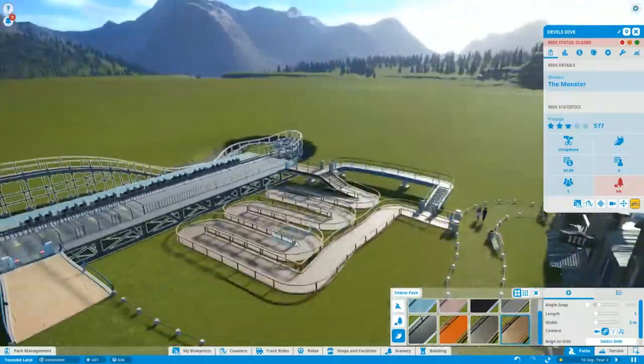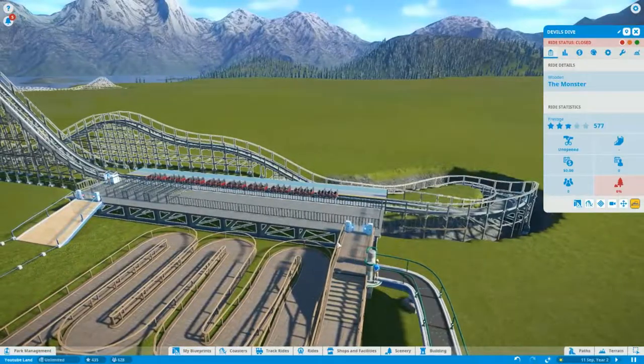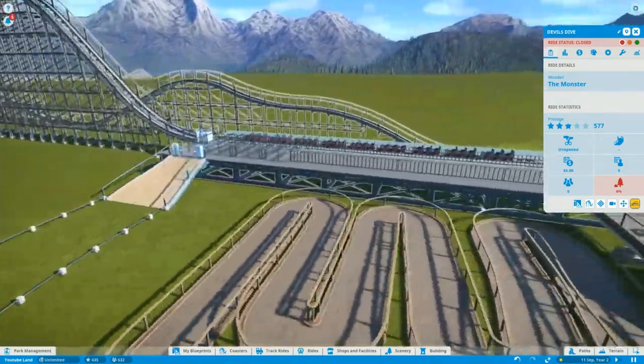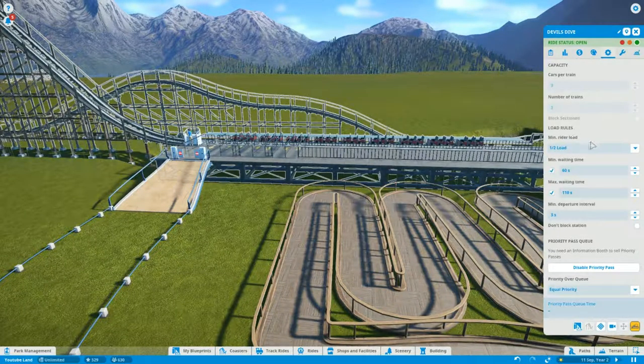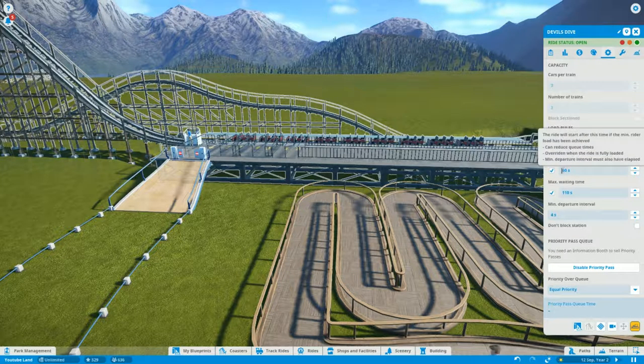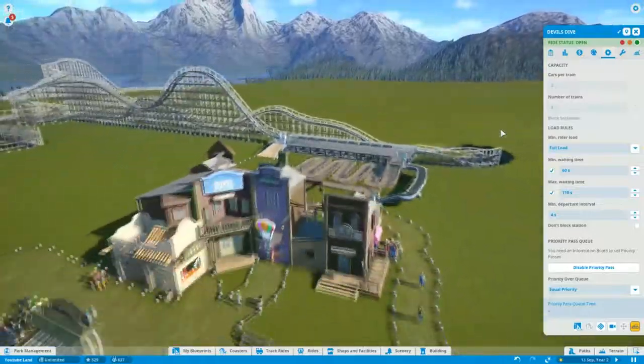As you can see, you can literally skip the queue — there's a massive queue here and if you've bought a priority pass you can go in here and get in front of the others. So that's the plan. Now we've tested it, we can officially actually open it. Let's make sure the settings are not half load — full load. Minimum wait time, maximum wait time. I'm going to set the depart time to about four seconds. They're probably going to send them off empty because that's just the way they work.